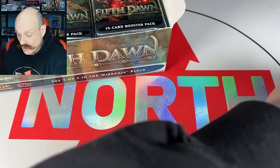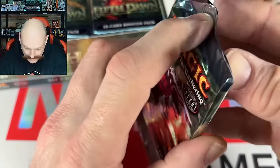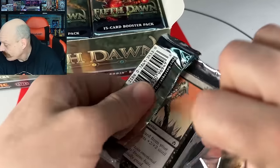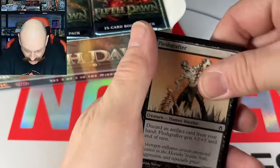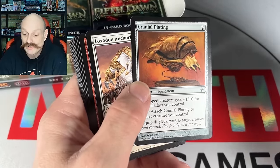Let me research. I'll keep going. First foil of the day — you got some big red War Gear, Clifford. Cranial Plating — that's an old one, you remember that. Krark-Clan Ogre — well, that clan has everything: it's got Ironworks, it's got Ogres, it's got Goblins.